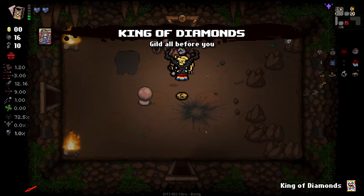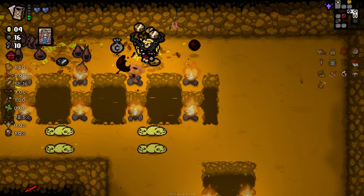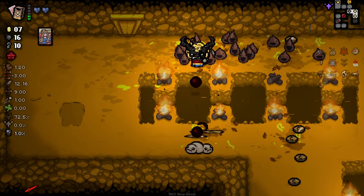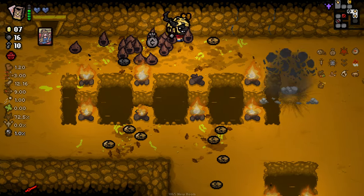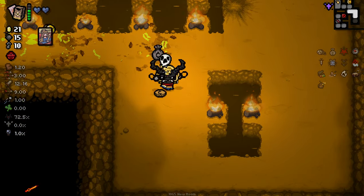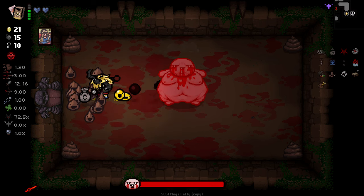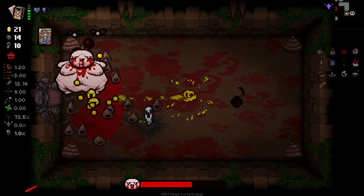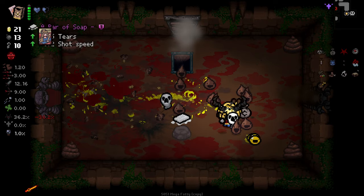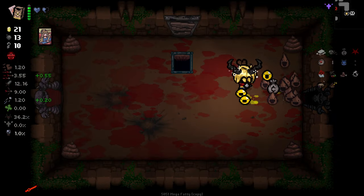I'll take King of Diamonds and pop it in here. Fatty boy - what an aggressive jump, big papa. That was an aggressive jump. You're just going to keep giving me devil deals, are you? That's annoying.